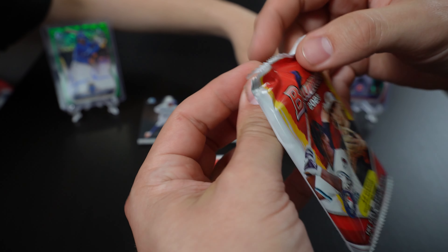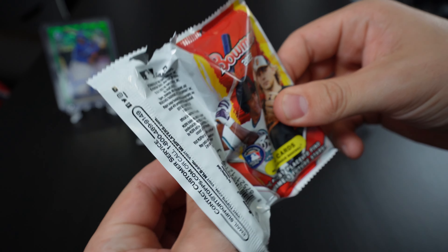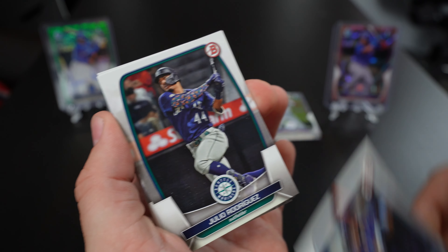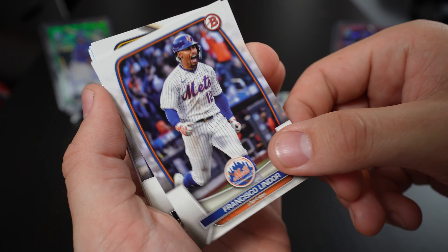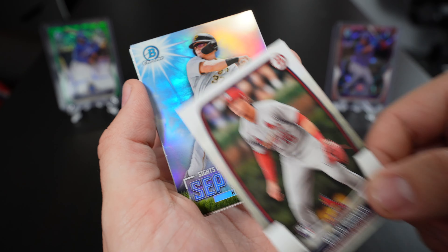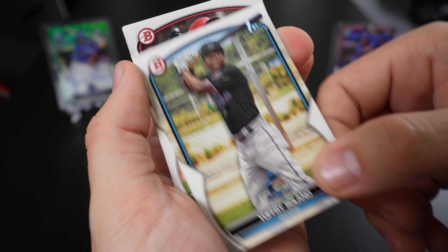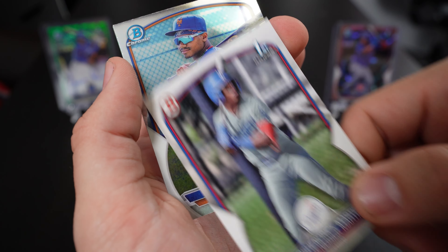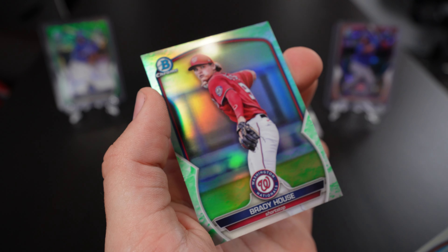We got these packs from our local card shop. Let's get right into this one — Julio Rodriguez, that's a nice one, Oswaldo Peraza, Francisco Lindor, Garrett Mitchell, Nolan Gorman, there's an insert — Joffrey Solano, Edwin Arroyo, Marius Shendrick — there's the insert, and there's a lunar refractor on the back.